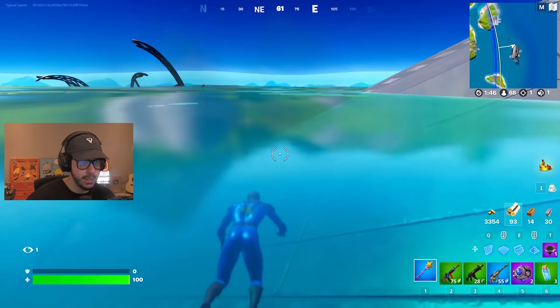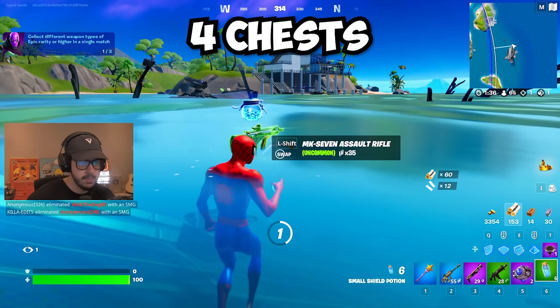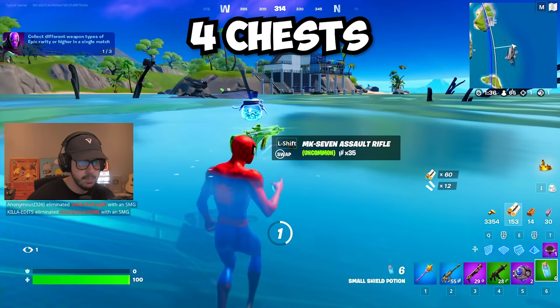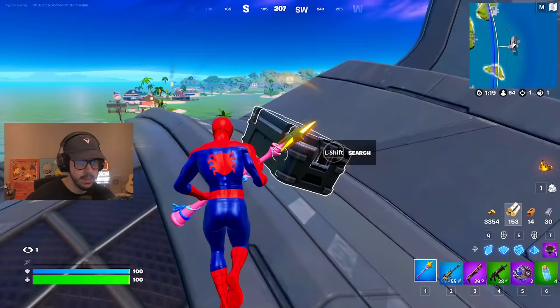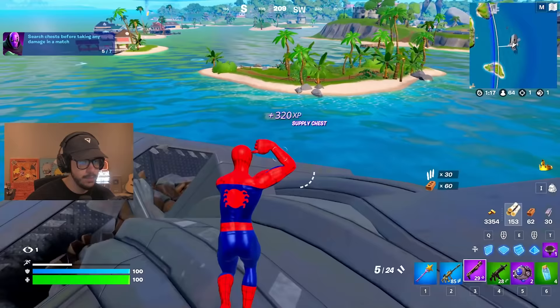We're gonna go to this downed blimp and there should be two chests we can get here. Pop a mini real quick — oh, there is somebody there, I saw them. Then pop this big one too. And there is one more chest up here, sweet. And that's gonna put us up to five chests that I've opened.